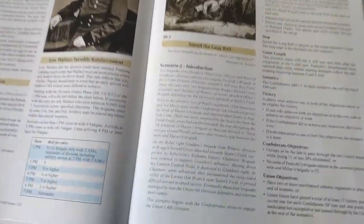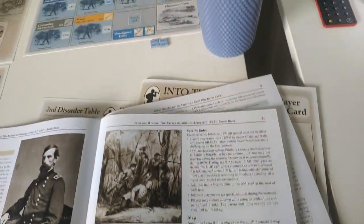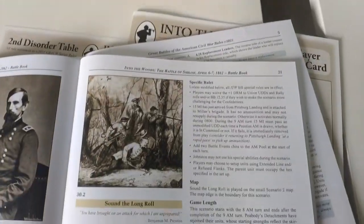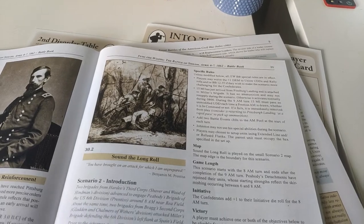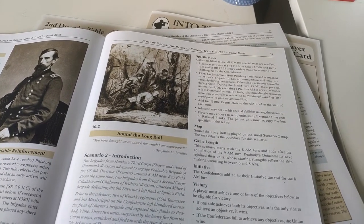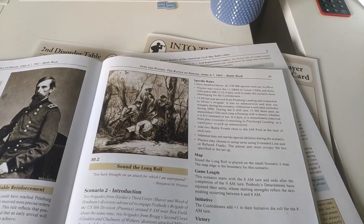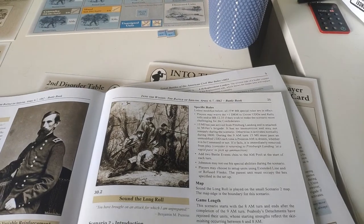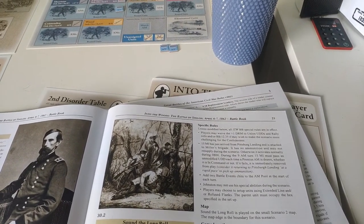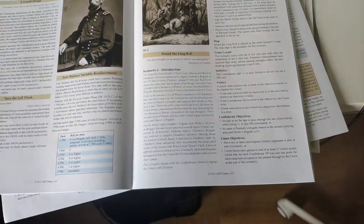So here we are doing Scenario 2, which is done on one of the smaller maps. I've set up following the instructions. The only part of the instructions which I'm not doing is putting an event token into the AM pool, which I'll explain in a second. I just wanted to learn to play the game before complicating matters with events as well.